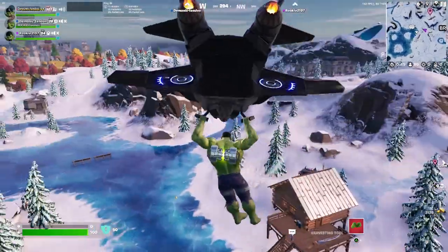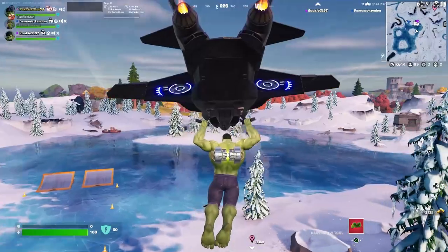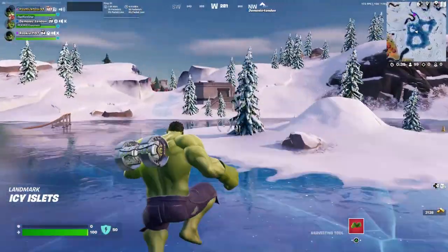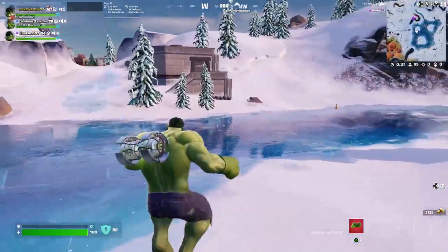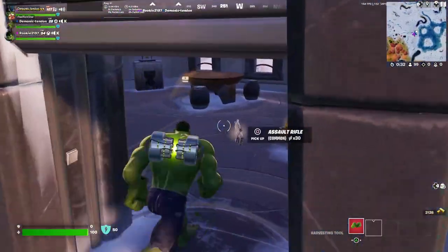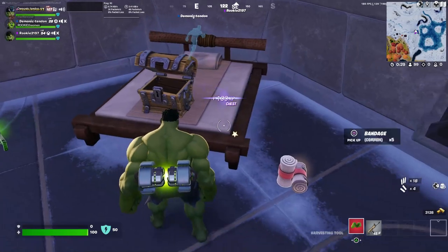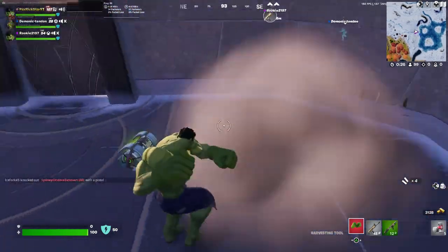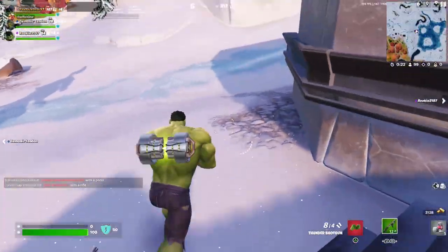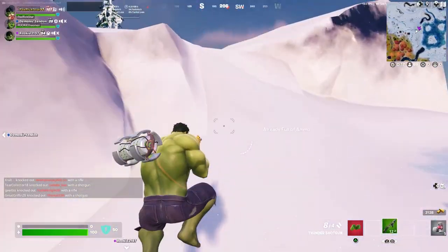I'm gonna land at the lake. Yeah there's still people landing there. I'm gonna land in this random house because this is the best drop spot. Oh shit, we can't use gray weapons — oh right, so I only got one weapon. I have no weapon! You can only use green weapons.